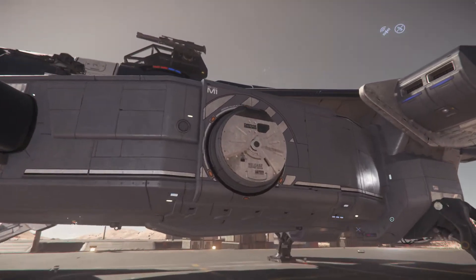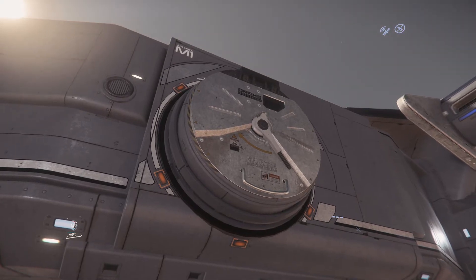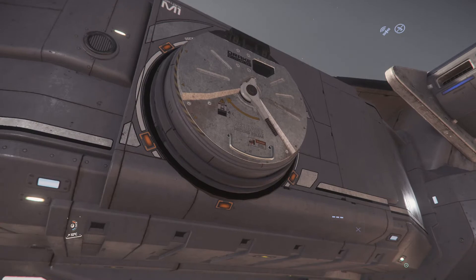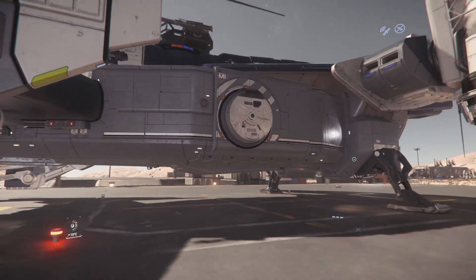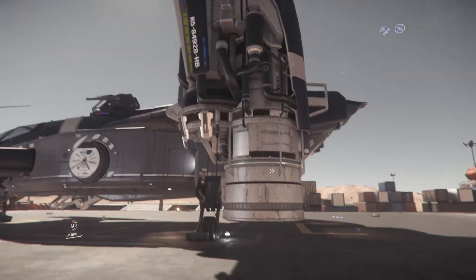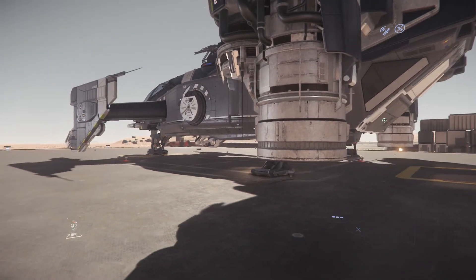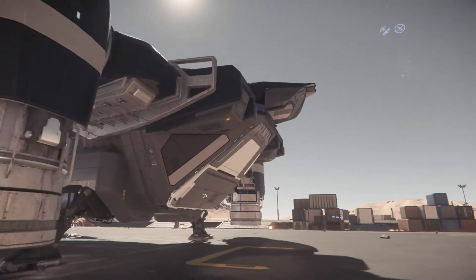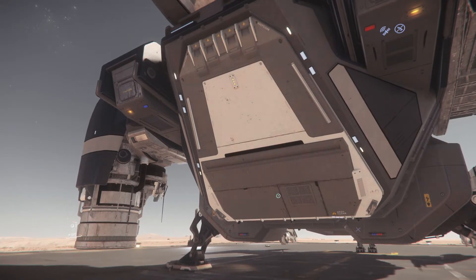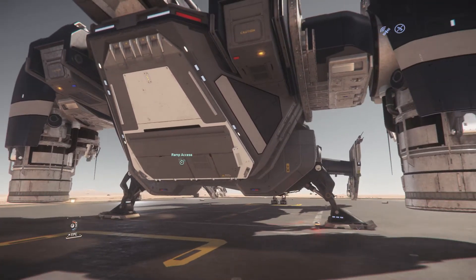You've got an airlock here, just like the Cutlass Red. One of the great features of the Cutlass series is the VTOL engines — these large engines can rotate 90 degrees downward, giving you better control when landing. This ramp here is the only way to get in or out, for both you and your co-pilot.